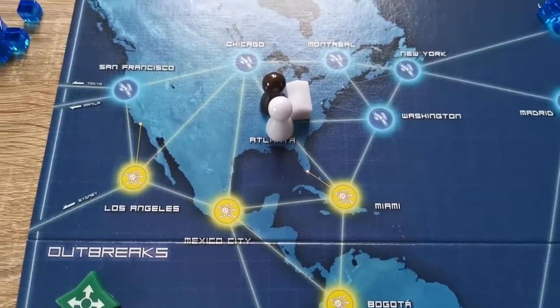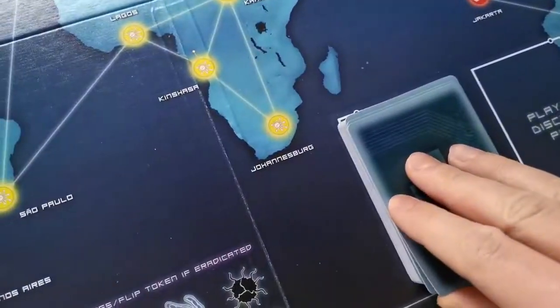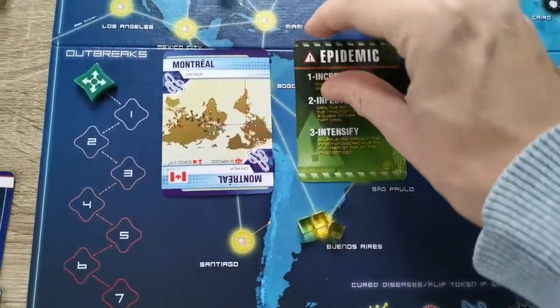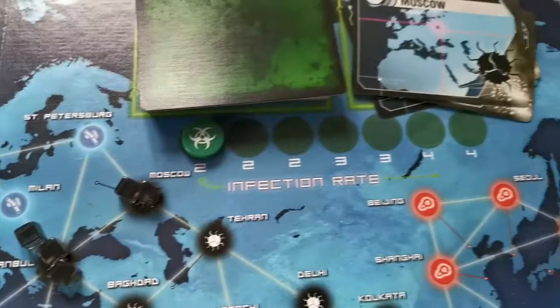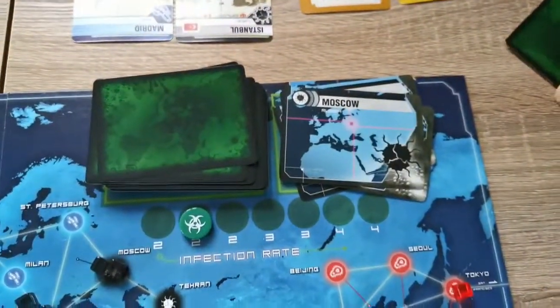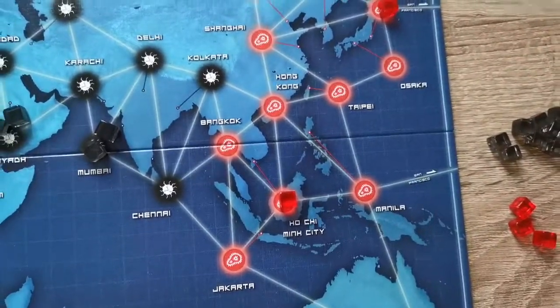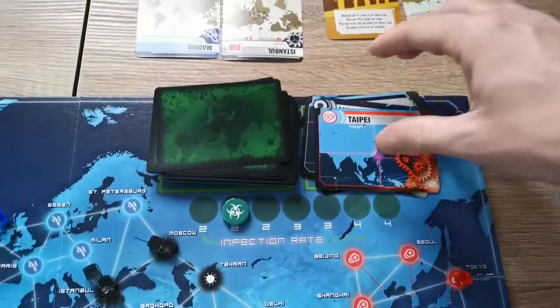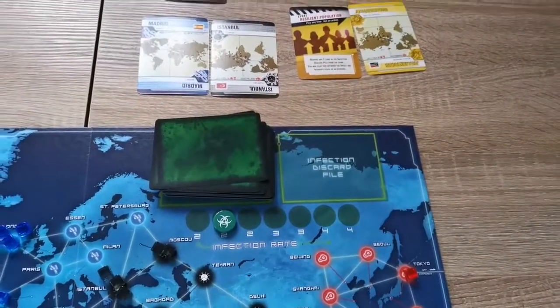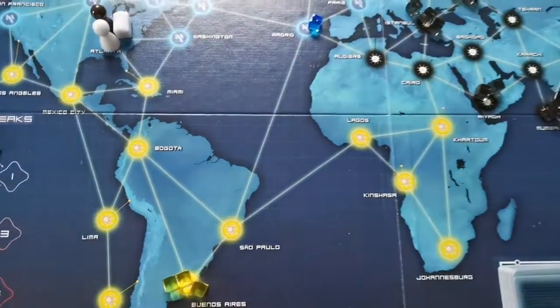Once a turn is finished, the player then draws two cards from the player deck. If they draw an Epidemic card, the infection counter increases. You then draw from the bottom of the infection deck, flip it — for example, Tokyo — and place three disease cubes of that color at that location. To intensify, you then shuffle the infection discard pile and place it back on top. After that's done, remove the Epidemic card from the game entirely.